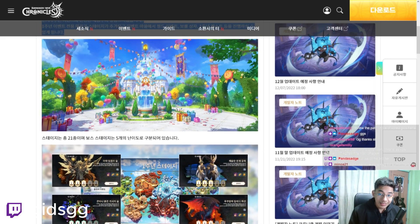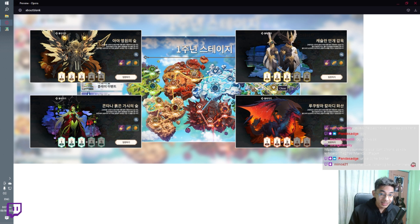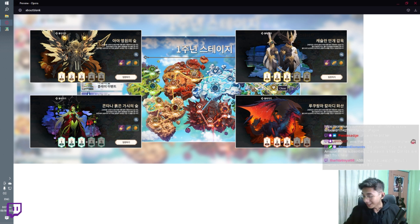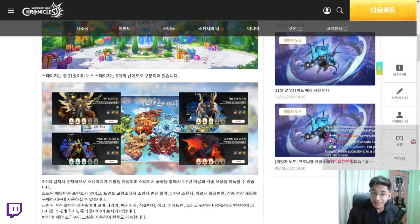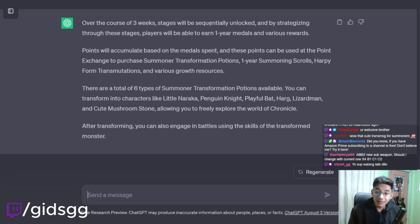What's this? Is this Guildtown? Looks like Guildtown. And then this thing — looks like the raids but with something going on over here. It's like a campaign or something. You have to complete them probably a couple of times. Over the course of 3 weeks, stages will be sequentially unlocked.